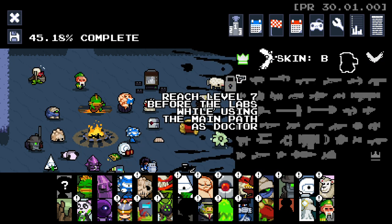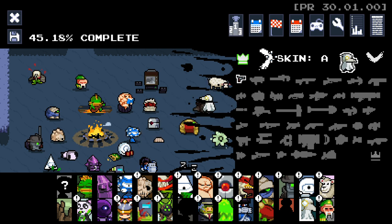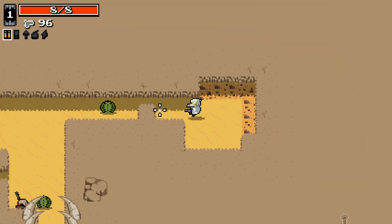I'm going to check what our skin unlocks are as well. Reach level 7 before the labs while using the main path as Doctor — that just says 'professional self-care', so I don't really know what the other one means. But anyways, let's jump in as the Doctor here and see exactly how this works.